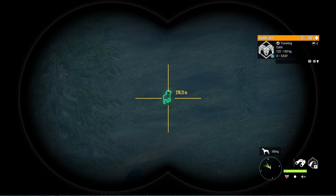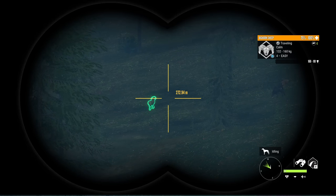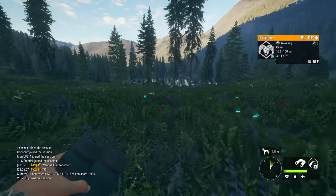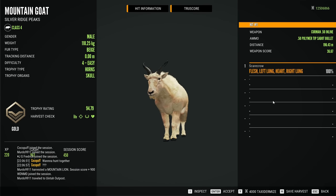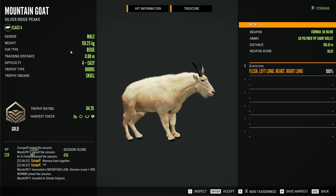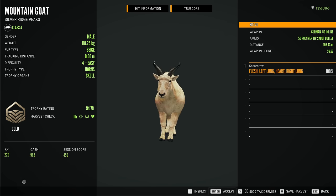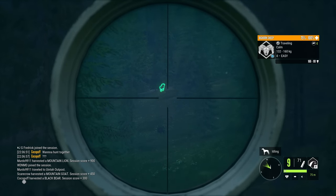Oh my gosh, that is actually an amazing thing to see — a level four bighorn sheep that actually has a chance of making diamond. I can't remember what diamond score even is, I believe it's around 164 or 167, and that definitely has a chance. There was also a 94 scoring gold beige fur mountain goat — they actually look kind of good in this new harvest screen.